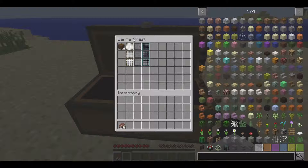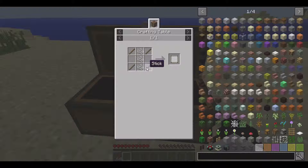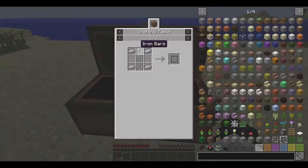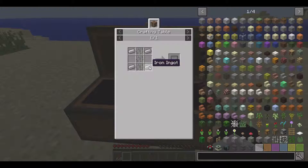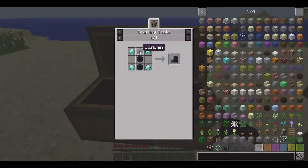Over here I have three different styles of strainers, and each one comes in a different form. We have the Survivalist Strainer, which is made of sticks and some string. We have the Solid Survivalist Strainer, which is made more expensive with four iron ingots and iron bars. The last one is the Reinforced.